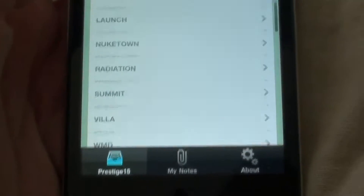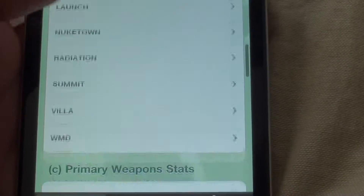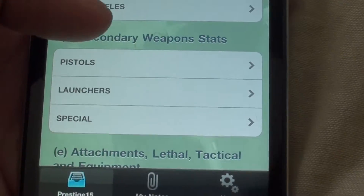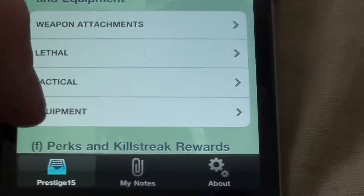Then there's all the multiplayer maps up here — this is not updated yet, I have to go get it updated today. Then there's weapon stats and secondary weapon stats. Here's all the attachments, the lethal grenades, tacticals, and equipment.